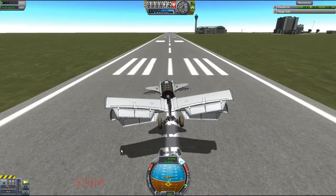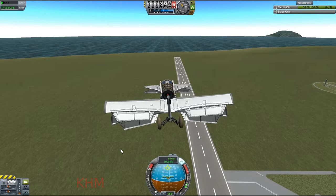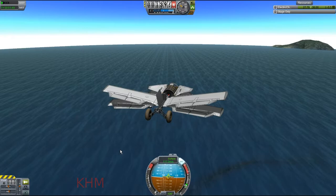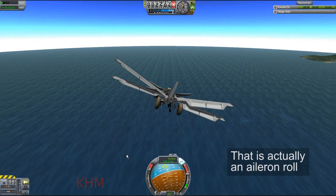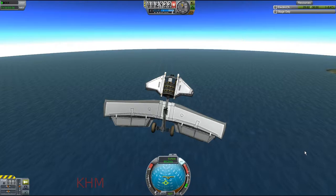Next I went with a similar design but made it shorter, put more SAS units on it in hopes that it would be easier to control, and added more control surfaces. I managed to get this one up to about 130 meters per second, which was significantly faster, but it was much more difficult to control and still nowhere near the orbital velocities that we needed. I tried doing some barrel rolls and all sorts of things to try to get it to go faster, but it just was not having it. 130 meters per second seems to be about the fastest I could get it.